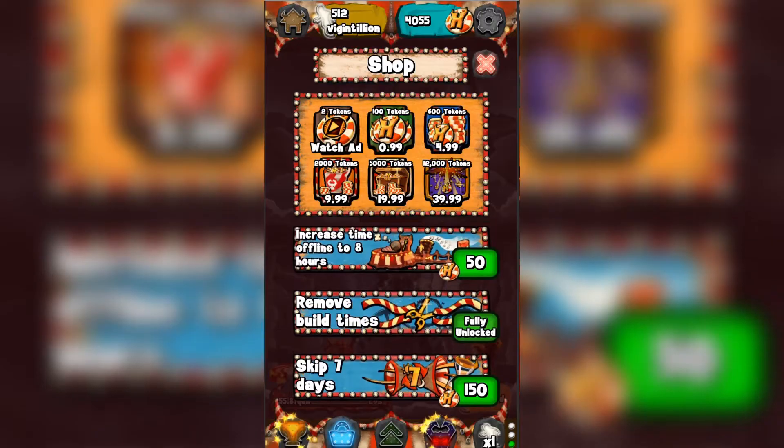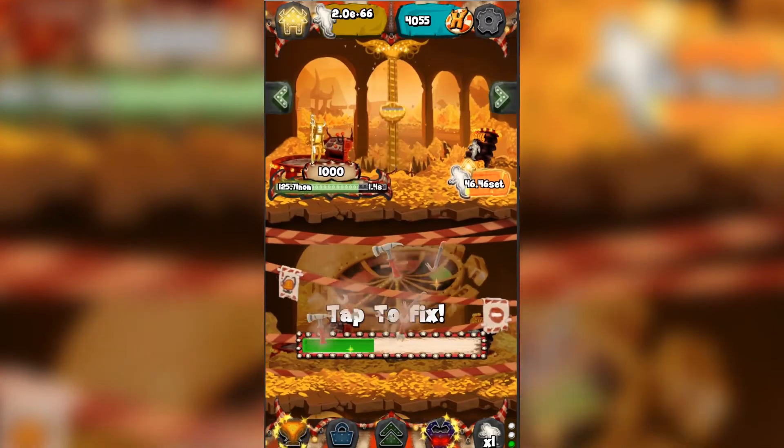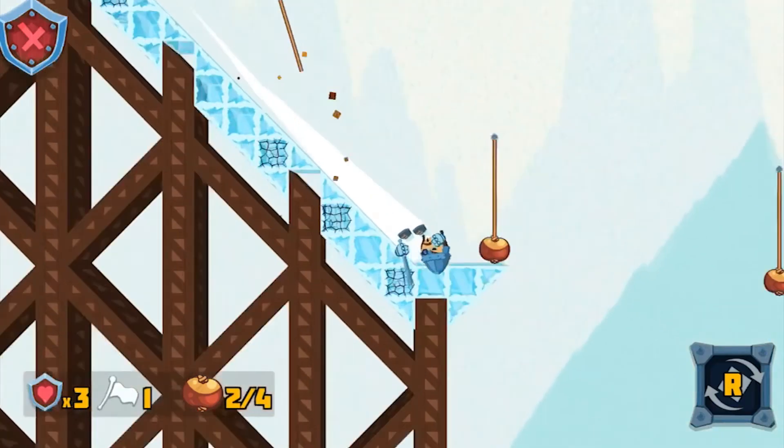Other games from Forward 4 have included Helter Skelter, another idle clicker game based on running your own theme park in hell. Also, Conquerors, a 2D level-based game.